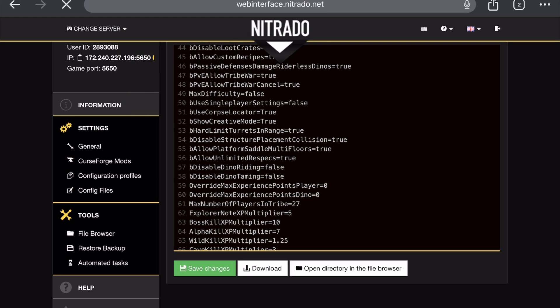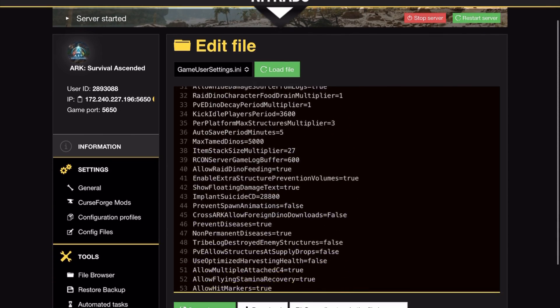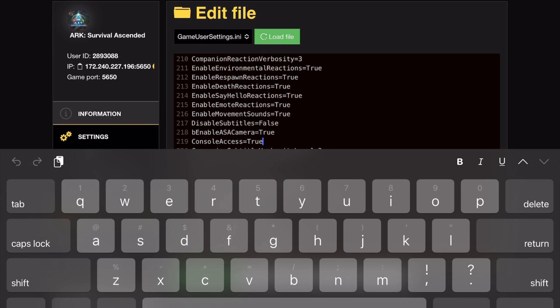After that is set, you want to go to your gameusersettings.ini and go all the way down to line 219 and make sure your console access is also set to true. On these, make sure the T is capitalized — sometimes the game can mess that up.